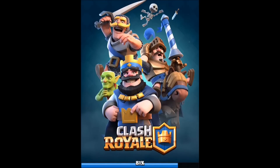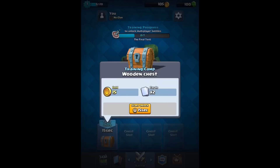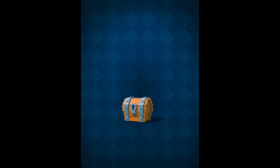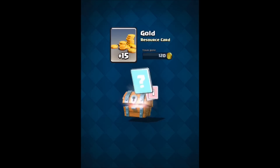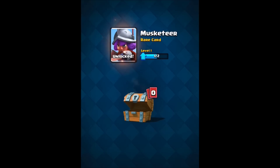Another wooden chest — hopefully it'll cost 15 seconds. Yeah, 15 seconds. You can have four chests being opened at the same time. The quality of the chest determines how long it takes to actually open. We got some gold and then two cards — the first card is an upgrade for the archers.